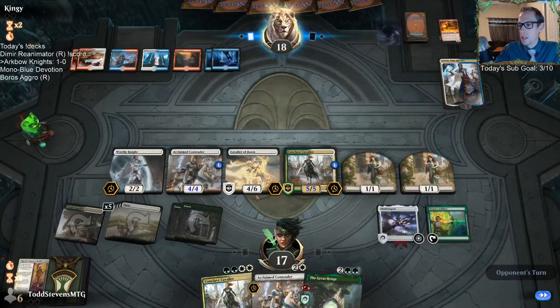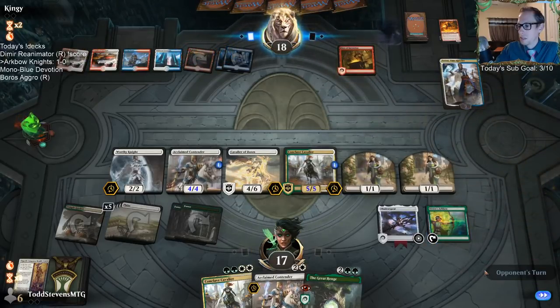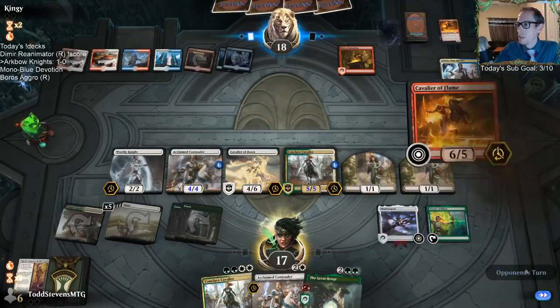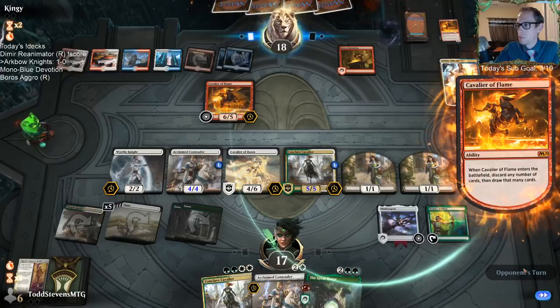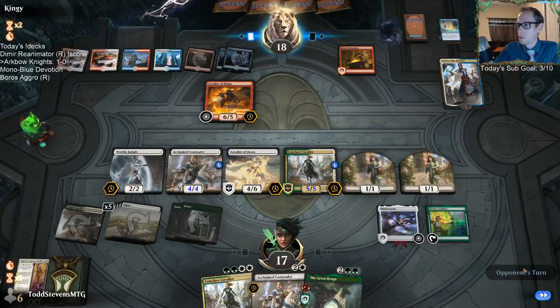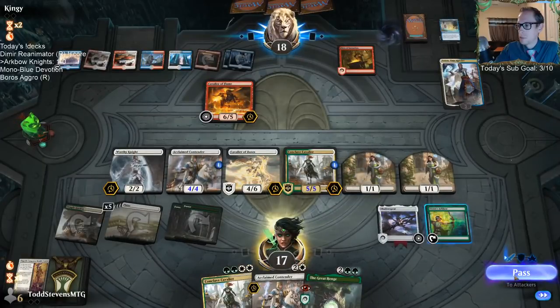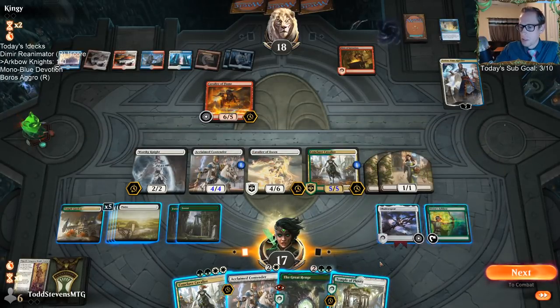There's a good chance they block Cavalier of Dawn and then Justice Strike it, but if they do that I get to put Elspeth Conquers Death back into my hand, which I'm fine with. They're just blocking — so they've got more sweepers. Even if there's a sweeper, we put Elspeth Conquers Death back into our hand and get a couple of 2/2s.